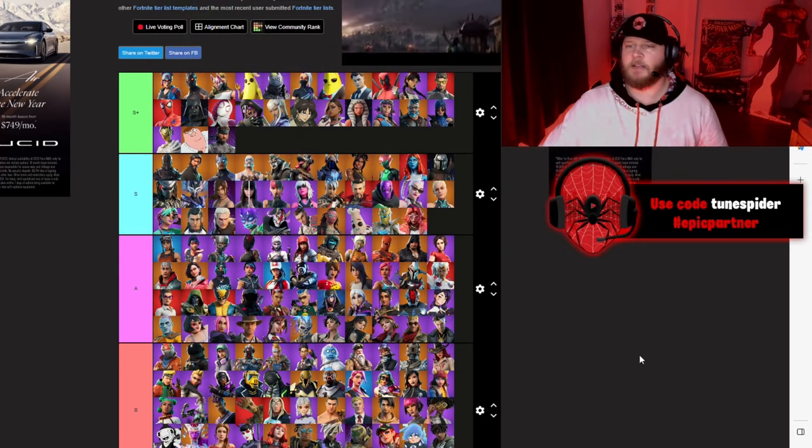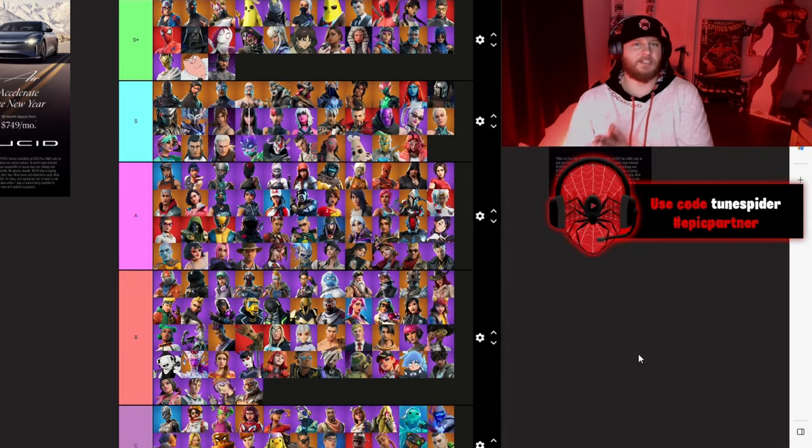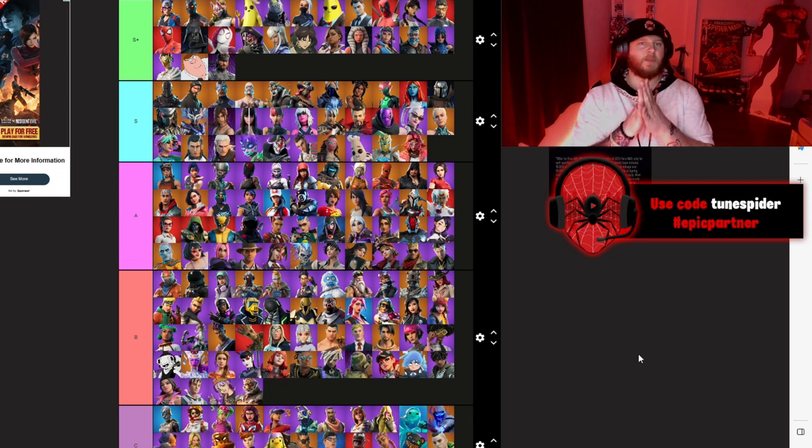And there you have it — my Battle Pass skin tier list from Chapter 1 Season 1 to Chapter 5 Season 1. I hope you enjoyed this video. If you did, drop a like, subscribe, and use code ToonSpider in the Fortnite item shop. I hope you have a great rest of your day!